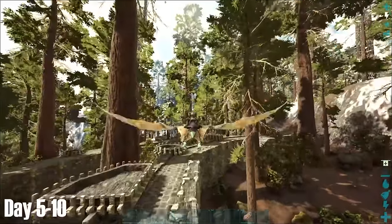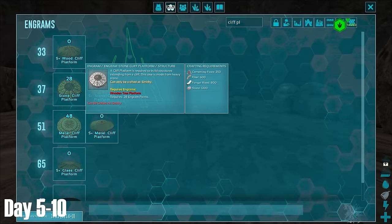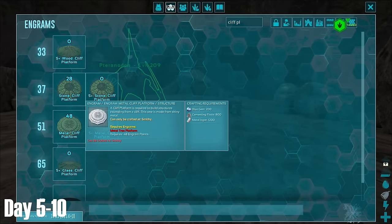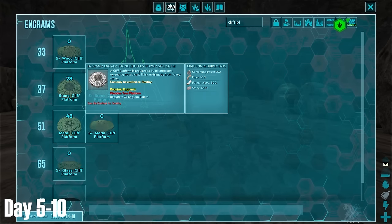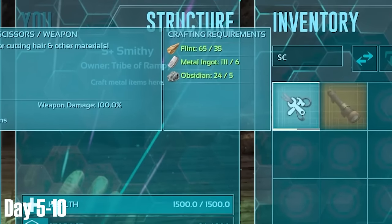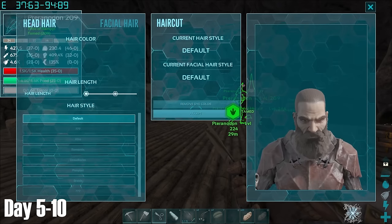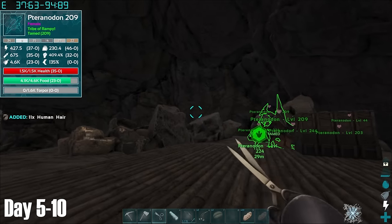Back at base, my collection of Terrors was becoming somewhat of an issue, so I looked at the different types of cliff platform I could make to store them on. Sadly they were all a bit pricey for me right now, but what I could afford was a pair of scissors. The reason I made scissors was that I wanted to make the S+ Nanny, which would help me look after my dinosaur children. For this I needed human hair, so every five or so in-game days I would cut both my facial and head hair.